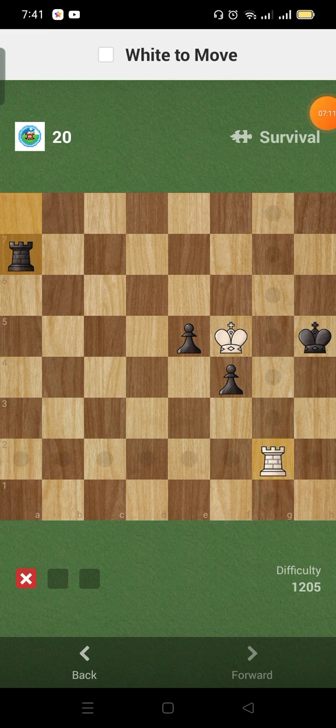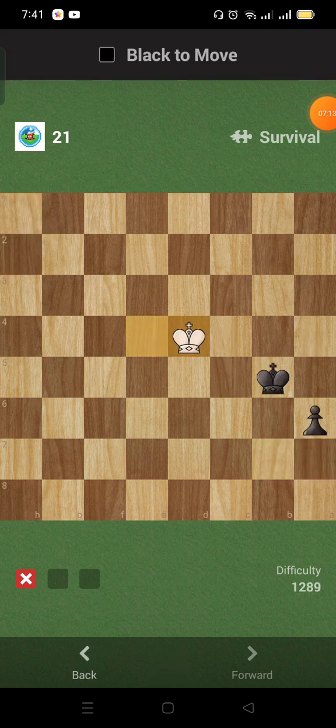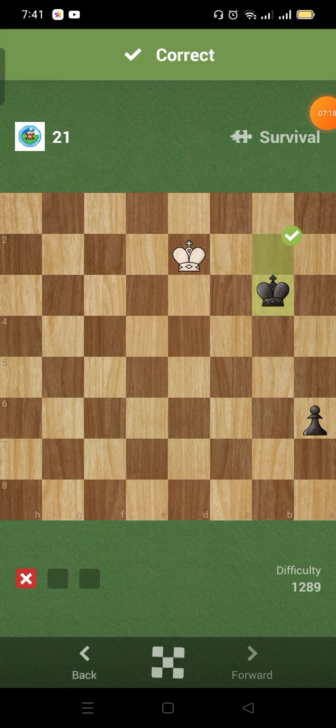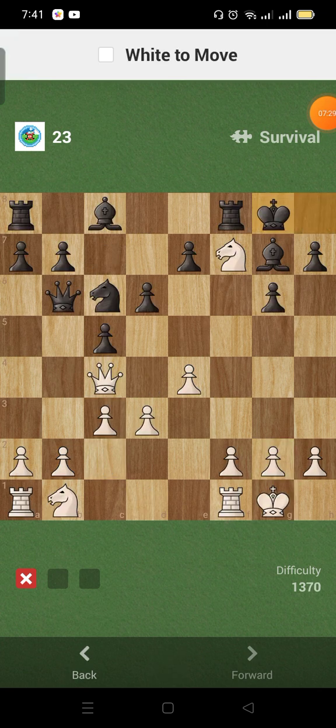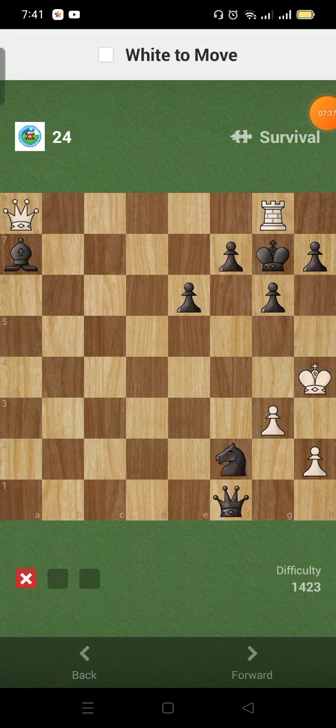This is rook to h2. Just block the king. On rook to b8 — this is the pattern, right? Check, check, then smothered mate, then smothered mate.